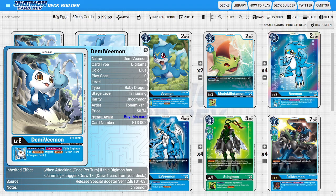Starting off with the Digitama, I'm going to be running four copies of Demi Vimon. This is the BT-03 version of Demi Vimon, and it's still really good for the deck because it's acting as the card draw engine. It has the nice inheritable ability of when attacking, once per turn, if this Digimon has jamming, then you get to draw one card. We do want to try to swing with our jamming Digimon because it makes our attacks onto the opponent's security relatively safe, and Demi Vimon rewards us with drawing a card, upping the overall consistency of the deck.